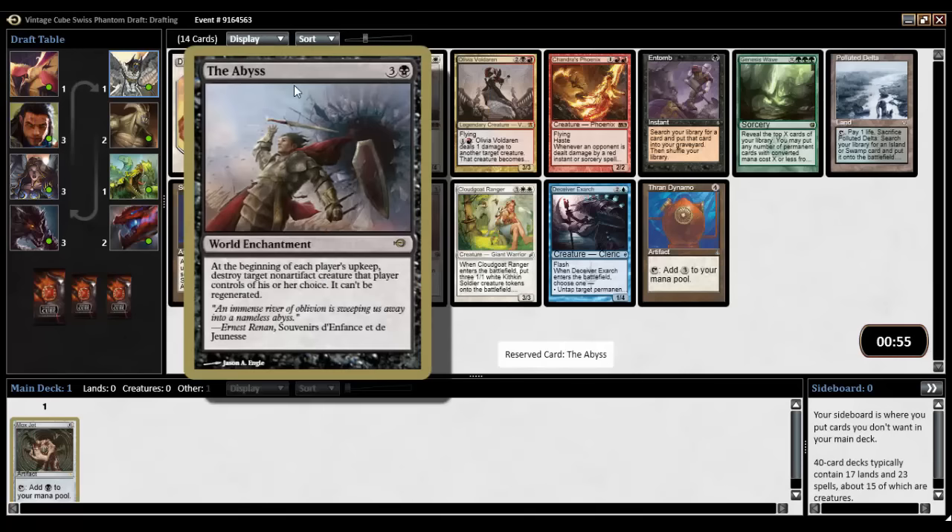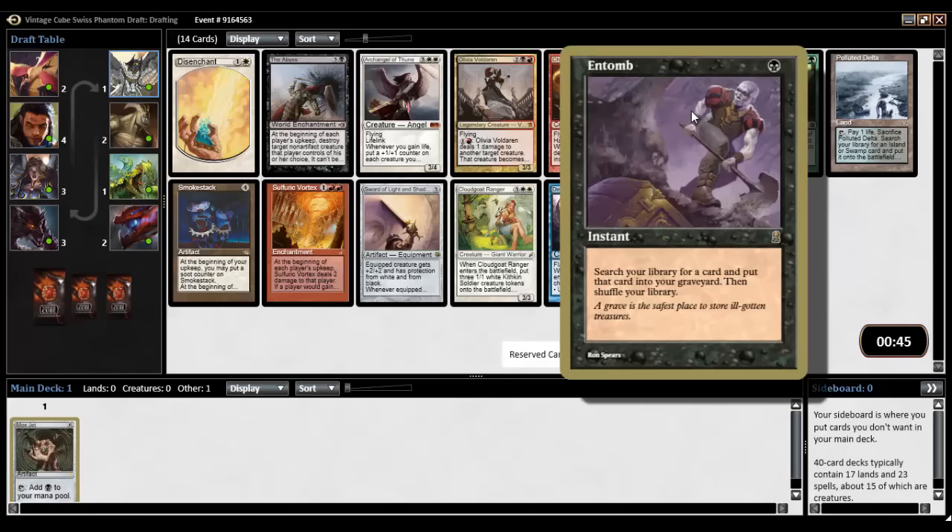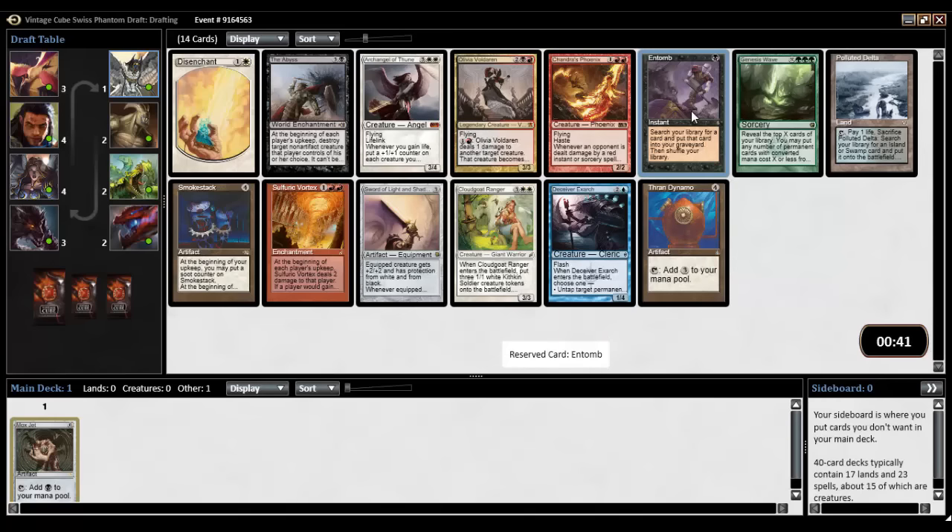We get passed a Disenchant, the Abyss — at the beginning of each player's upkeep, destroy target non-artifact creature that player controls of their choice. That's interesting. Archangel of Thume, Olivia Voldaren, Chapman's Phoenix, Entomb — we could try to go Reanimator. I haven't done Reanimator too much. Polluted Delta, Seabra Exarch, there's half of whatchamacallit.